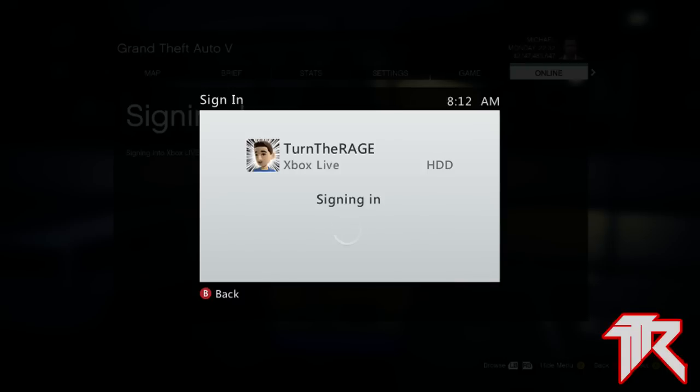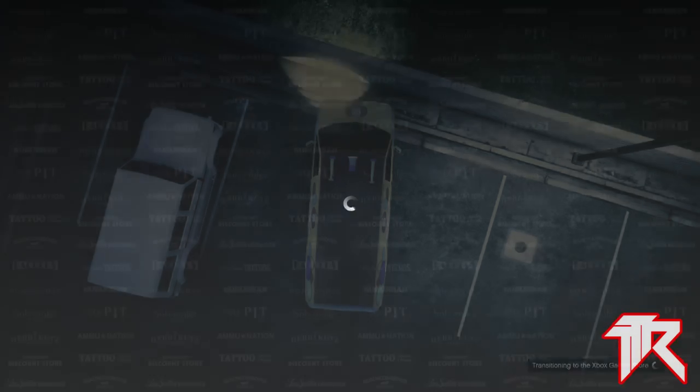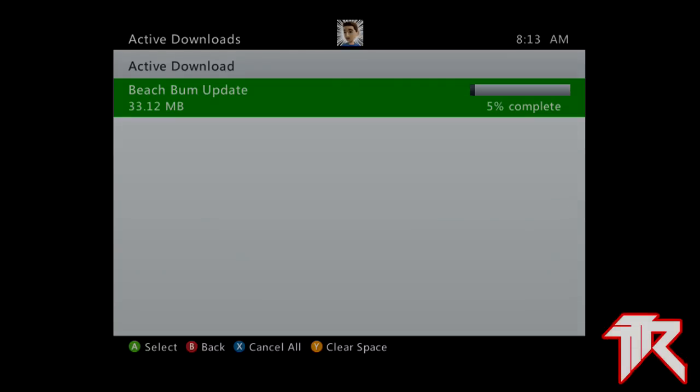Once you sign in, it's gonna alert you that you need to download a compatibility pack, so go ahead and download one of those. It doesn't matter which pack you download — they will all work. Once you do that it'll only take a couple seconds.